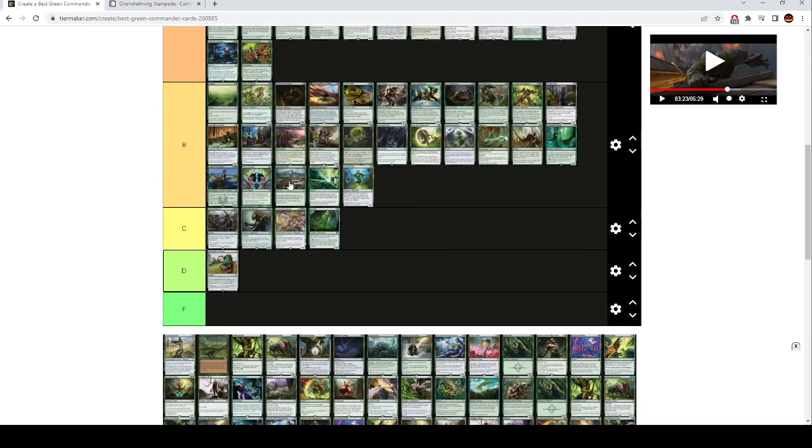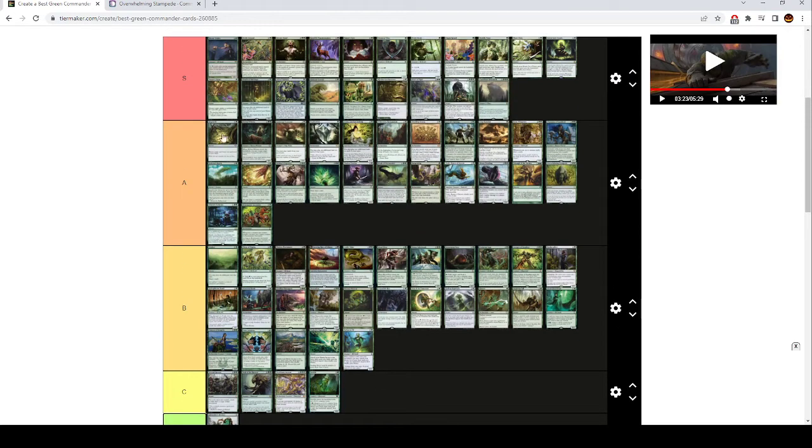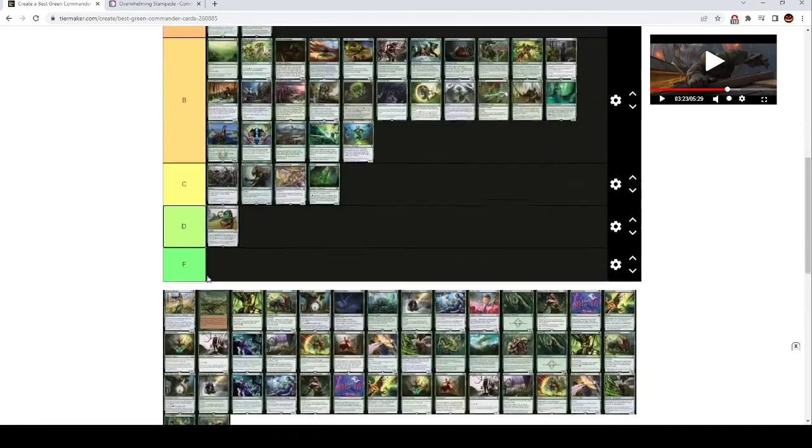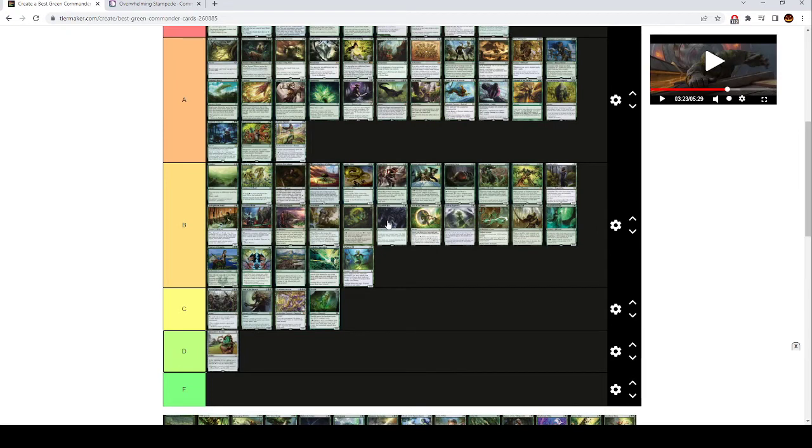Explore is 2 mana — draw a card, you can play an additional land this turn. It's okay, it's an alright ramp spell but a lot worse than Rampant Growth. Destiny Spinner is like low A tier — this makes creatures and enchantments you control uncounterable, which is really good, so it's at least A tier. I believe it also can't be countered itself.